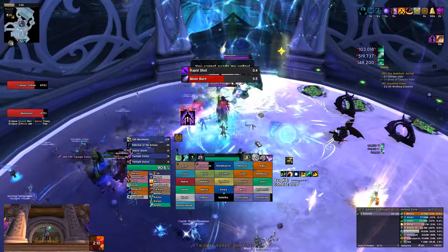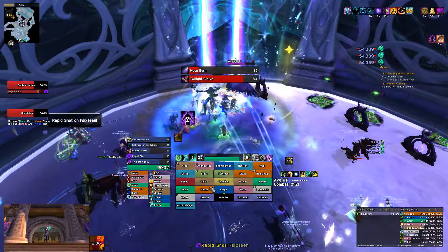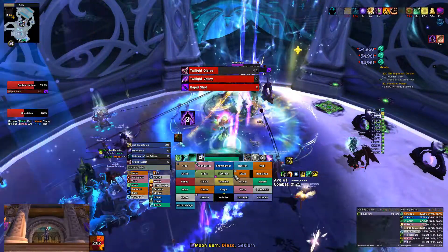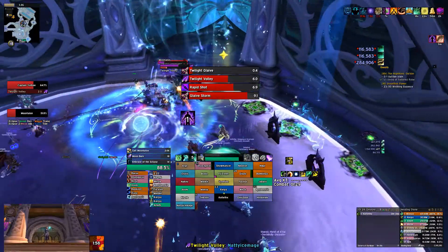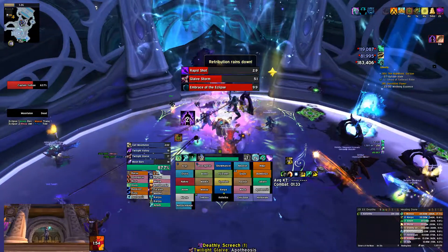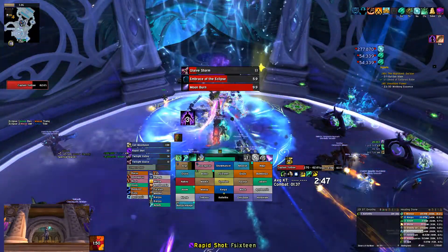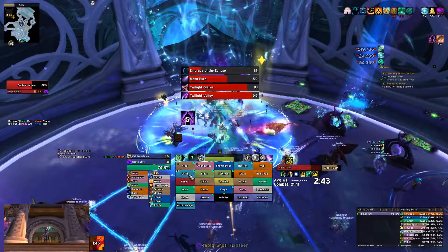I had a ton of difficulty seeing that AoE circle — you can see it in the lower right-hand corner, but at the time I had no idea what it was. A little bit of a mess-up on my part there. There's a bunch of raid damage going out — I could have popped a cooldown into the melee. I didn't use Refreshing Jade Wind, but I definitely should have done that at that point.